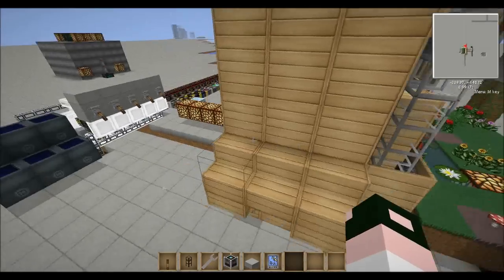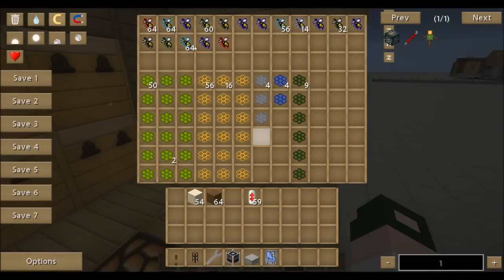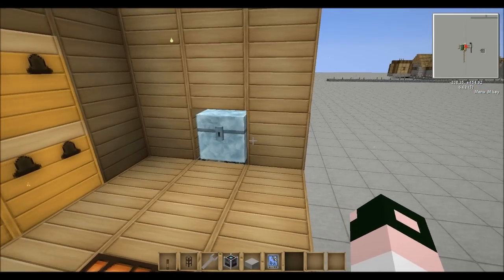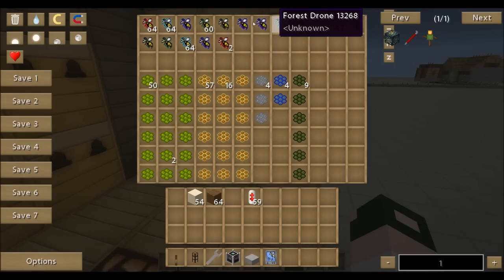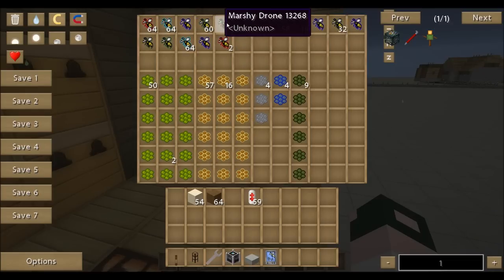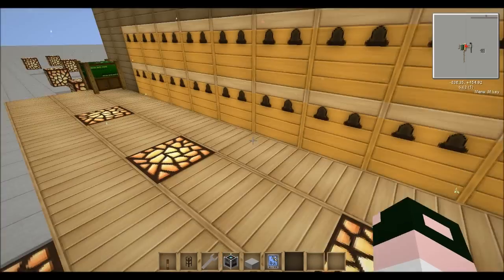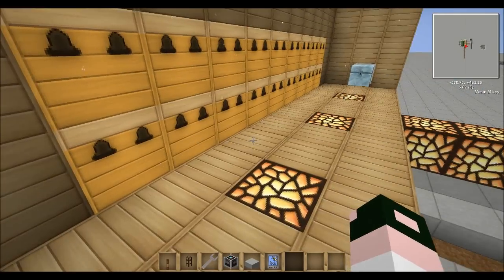It goes into a chest over there. Because these are all purebred bees, the drones stack. If they're not purebreds, they won't stack together — like some of these ones here, which are probably mixed somehow.